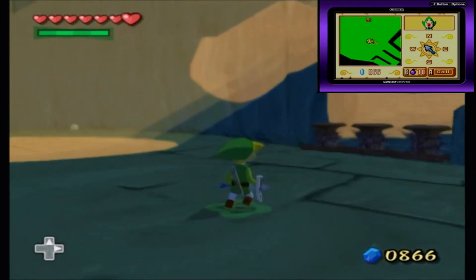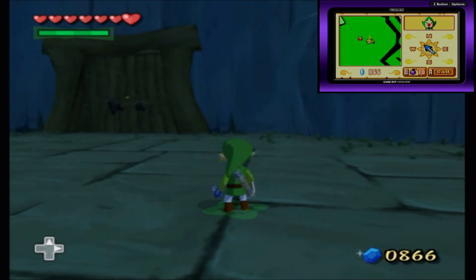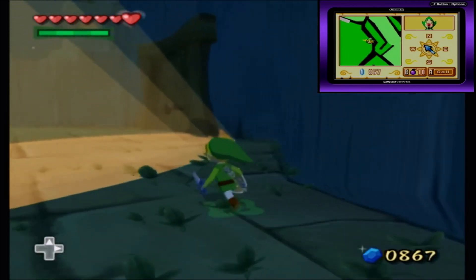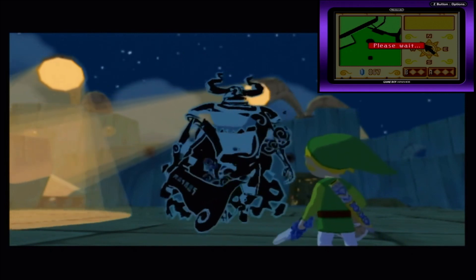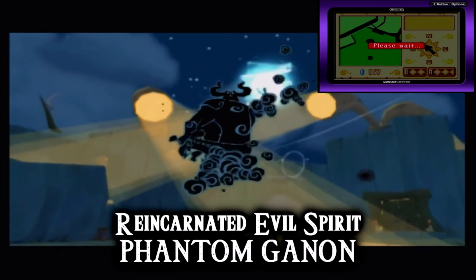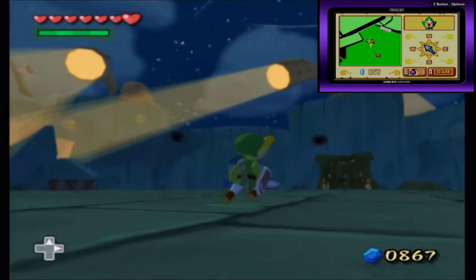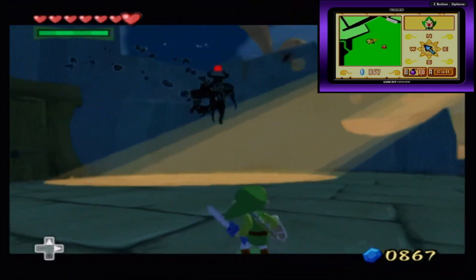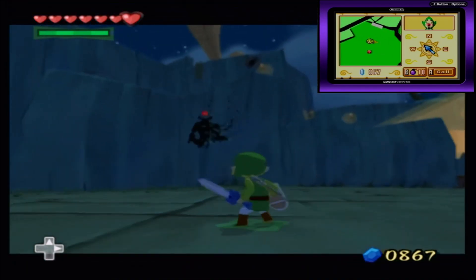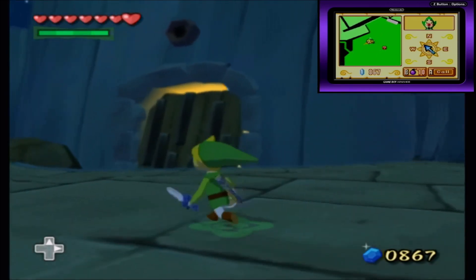Apparently we can't go up the stairs just yet, so our only option is the door, but it looks to be barricaded. Beware though — there's somebody watching you! An evil spirit! Reincarnated evil spirit — Phantom Ganon! Another challenging round of volleyball, just like old times in Ocarina of Time! This is Phantom Ganon, and he looks a whole lot more badass than in Ocarina of Time — that was just like a downgraded version of Ganon. But this one is in full-fledged black with a cape!